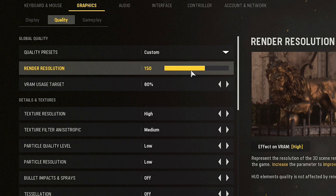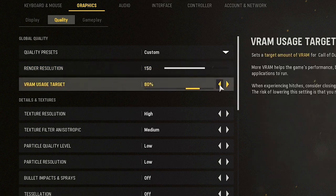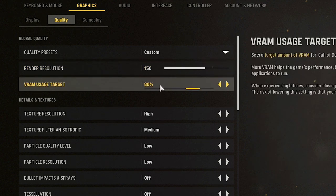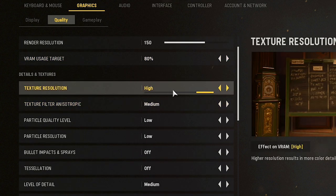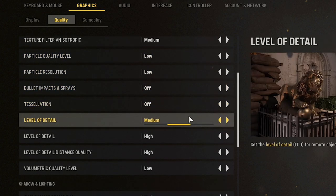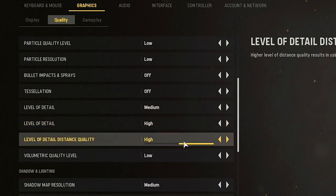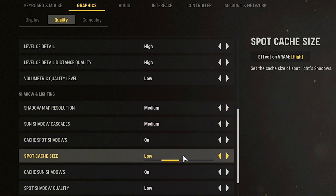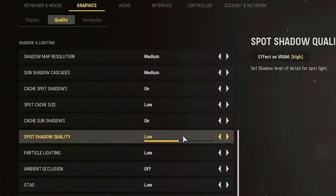I went 150 on the render resolution — you can go 1920x1080 — but I gave it a 50% boost on the clarity. The frame hit was not enough for me to really care; it gave me much more clarity in game to see opponents. I also backed the VRAM usage target down to 80% since I still believe the game may have a VRAM leak issue. So render resolution you can go 100, 125, or 150 off 1920x1080; I'm doing 80%. High on textures, medium on anisotropic, low on particle, low on particle resolution, bullet impacts and sprays off — that's preference. Tessellation off, medium detail, high level of detail, high on distance quality as well. Low on volumetric quality. Shadow map is medium, medium on spot shadows and cascades, spot shadow cache low, cached sun shadows on. We'll see how that goes and do some further testing.